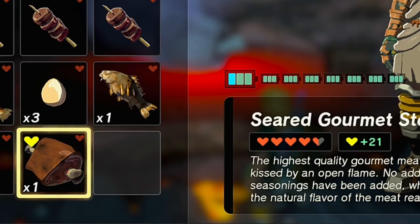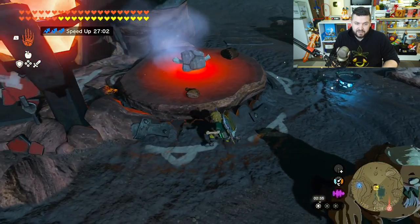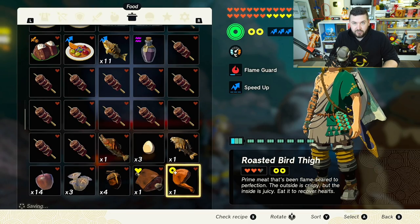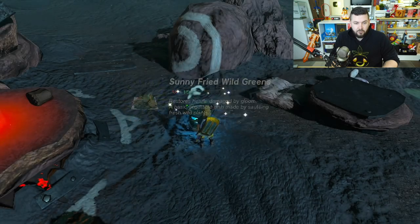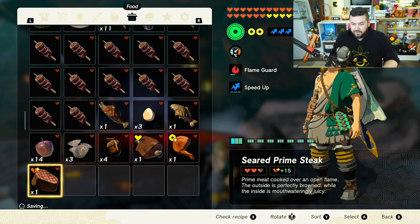For stamina, cook five endura carrots to get two rings of extended stamina, eat it, and buy the roasted bird thigh — it now has two rings of stamina. For gloom recovery, cook five sundelions to recover 15 gloom hearts, eat that, and buy the seared prime steak — it now gives two and a quarter hearts plus recovery of 15 gloom hearts.